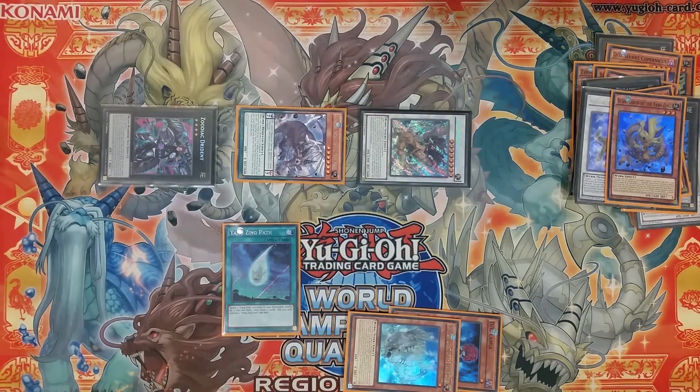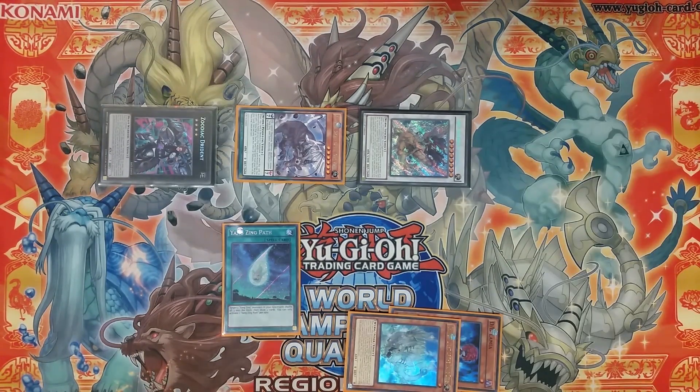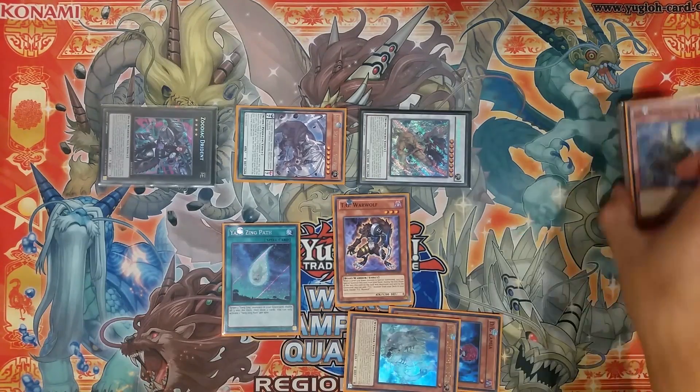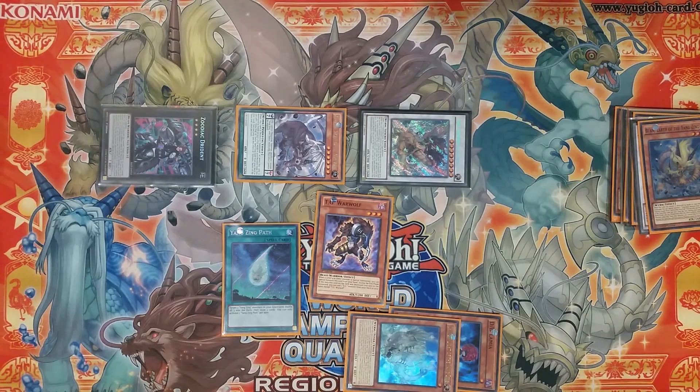This is exactly the same as the combo I showed in the Zoodiac Yangxing video with 3 Rap hairs, except with 2 Rap hairs and a Tenki Warwolf. This does get replaced by Leica after Maximum Crisis.